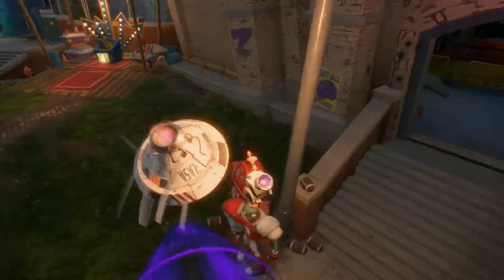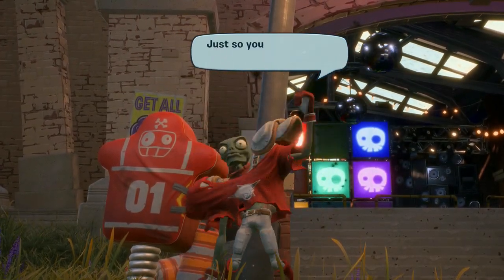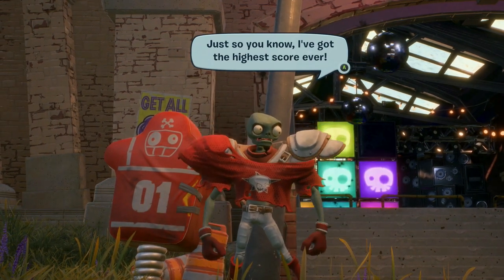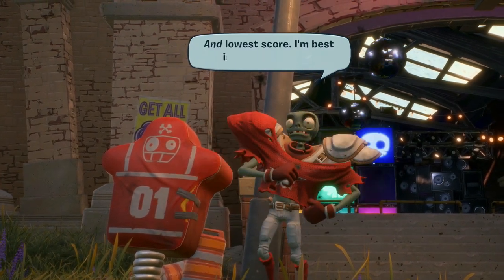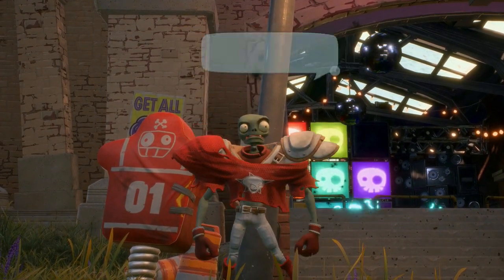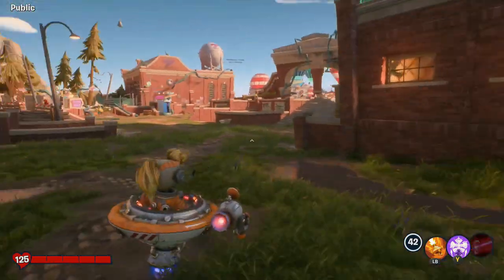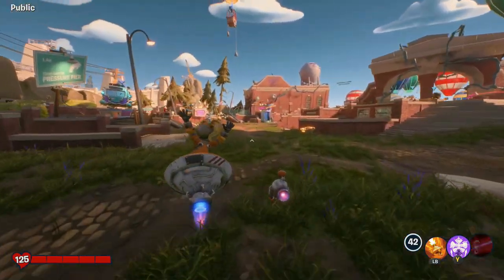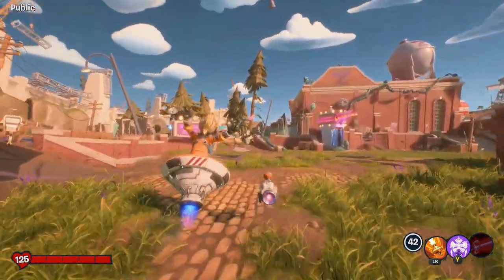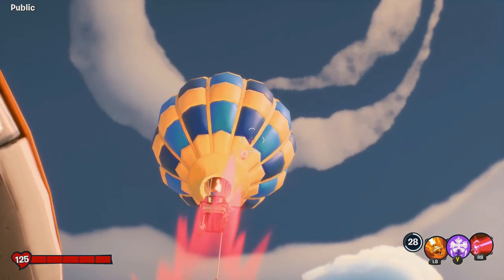You need to find the Weirding Woods — there's a sign to it. Oh look, Flynn's balloon is up there. Shoot it down! Flynn from Skylanders — he must be here, right? What's Flynn's balloon doing here? We need a Skylanders–Plants vs. Zombies crossover. I don't mind seeing Peashooter and Spyro, or Zook and Tree Rex — a whole team of Skylander plants coming in to beat back those zombies.